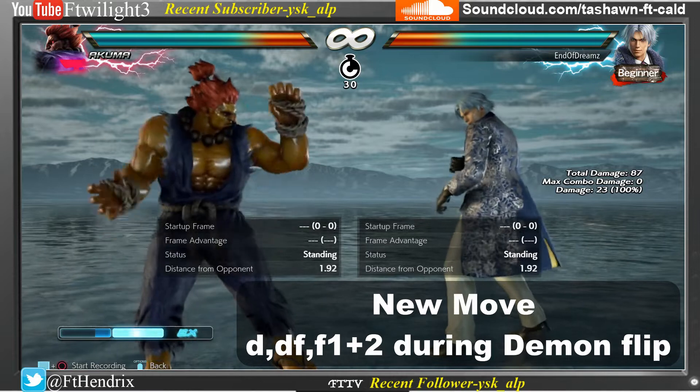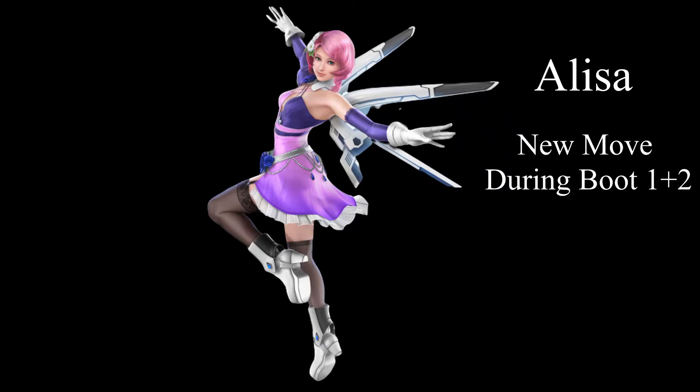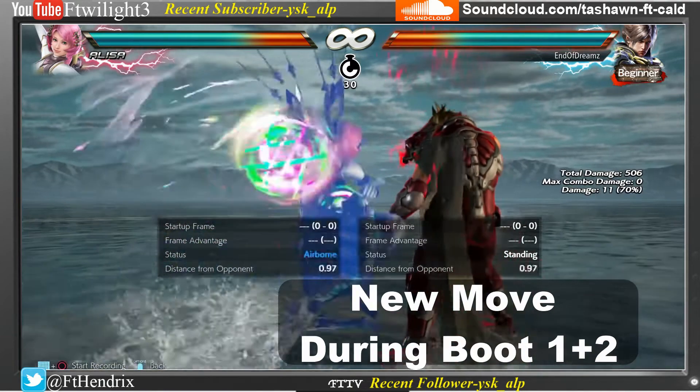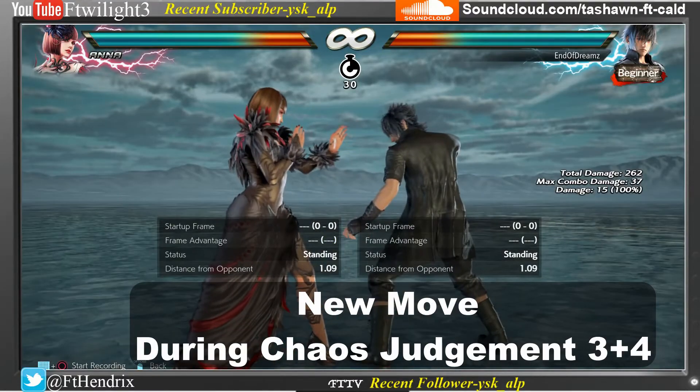Kuma's new attack — you can use d plus x air fireball from the game. This is a new attack: d plus 4 from the game stage. There was no attack with d plus 4 from the game previously.